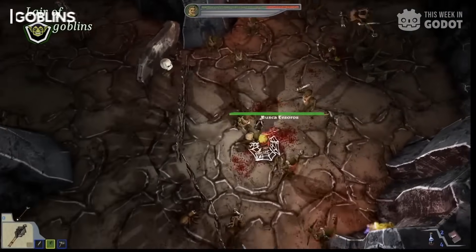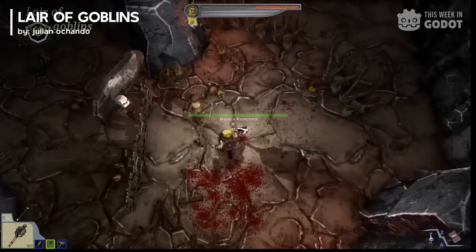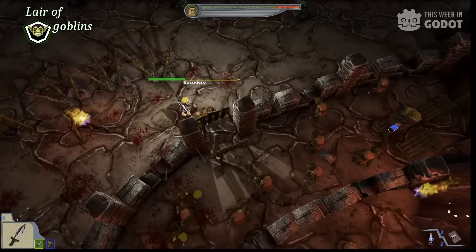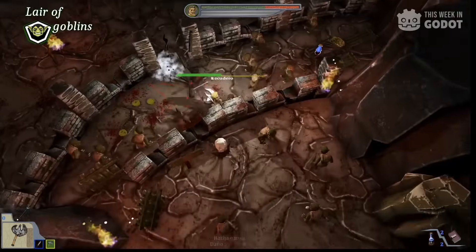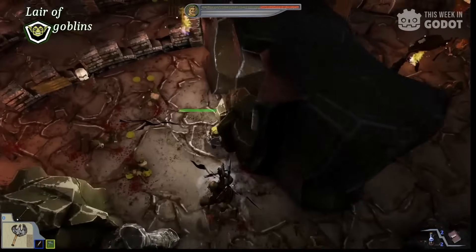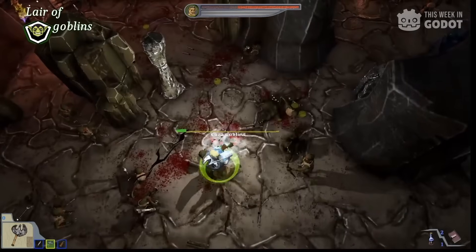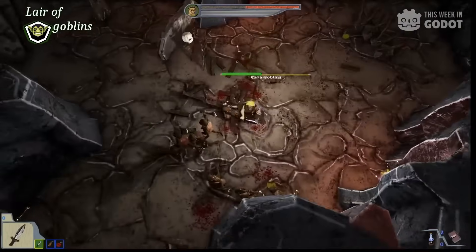In Lair of Goblins, you're a hired hand tasked with recovering gold from a group of thieving goblins. Described as a casual action roguelite, your main objective is to retrieve the chest and return to the villagers, but you'll have a wave of goblins and the Goblin King to deal with. You'll start with a few weapons but can upgrade at the shop near the entrance to the lair. At the core, it's a classic hack and slash, and as far as I can tell, created by one developer — which is always a feat to be commended. You can check it out on Steam.